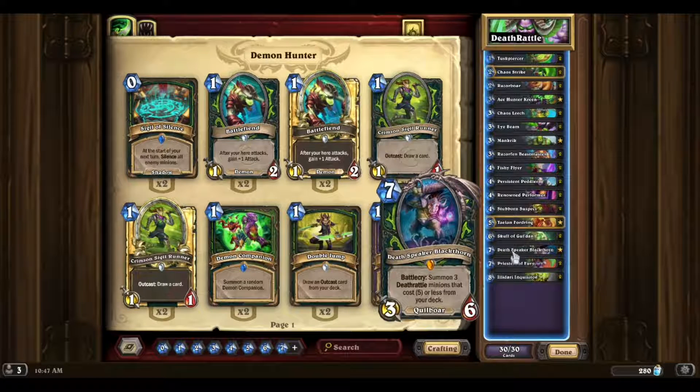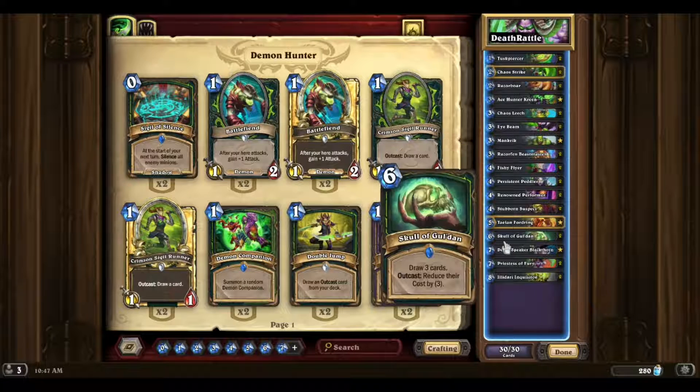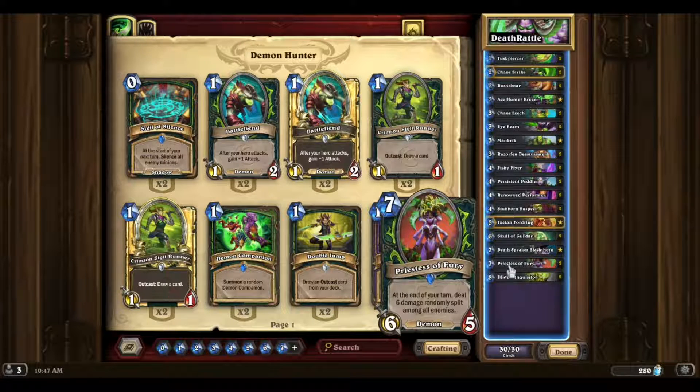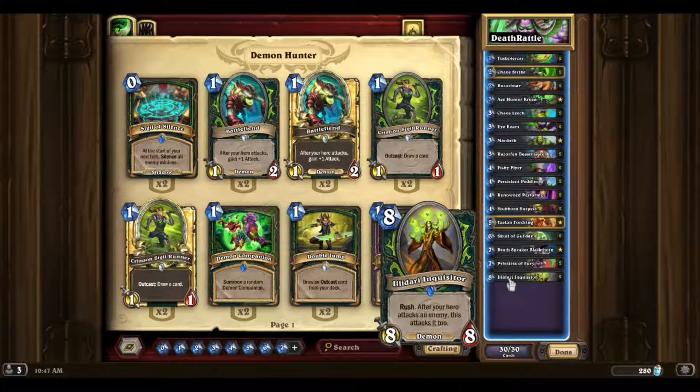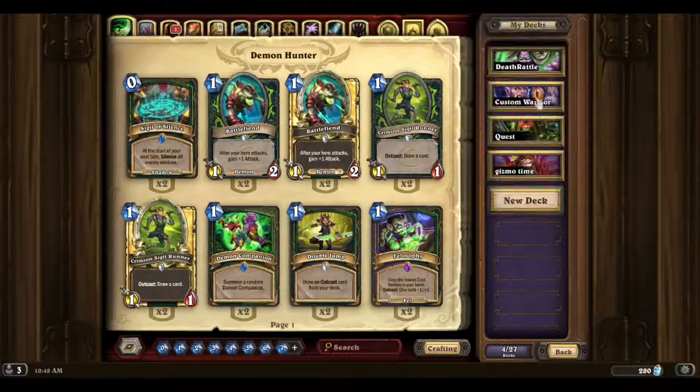Then you have Death Speaker Blackthorn who can summon anything five mana or below that's a deathrattle. You have Skull of Gul'dan for card draw. Priestess of Fury is great for dealing damage and clearing boards, and you have Illidari Inquisitor who can do the same — rush and then go face. If you want to check this deck out, the deck code will be in the description below. Thanks for watching, good luck on the climb, take care!